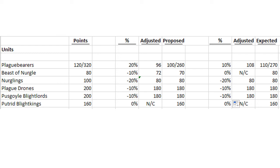Pusgoyle Blightlords I really anticipate — and think is correct — a move down to 180. I hope they do the same with Plague Drones; Plague Drones I think could even use going down further potentially, but keeping them at 180 for now and going baby steps is certainly worthwhile. Beasts of Nurgle and Nurglings I think both need some movement down as well. Maybe we see Nurglings go down to 80, but that is really all speculative.